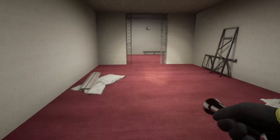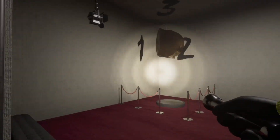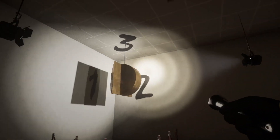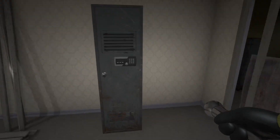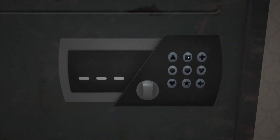First, you'll need to solve a simple puzzle to get access to a brand new item. Make your way to the red room and hit the light switch. This will cause the lights to flicker and shadows to appear over the numbers in the left corner. Notate what shadow is over what number and then head to the white room. Enter in the code into the locker and you'll get access to a new item, the chainsaw.